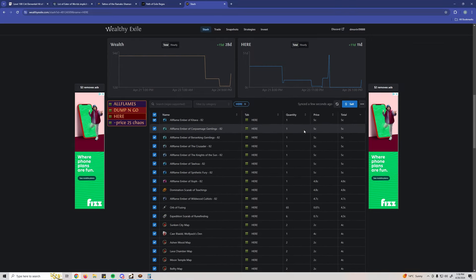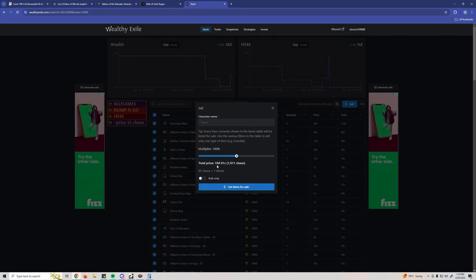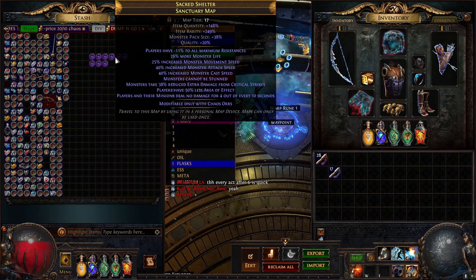The total we earned was 10 Divine and 61 Chaos — so around 5 Divine and 61 Chaos profit for about 20 minutes of work. Ended up with 9 Sanctuary Tier 17 maps. We ran 20 Crimson Temples. Not too bad.